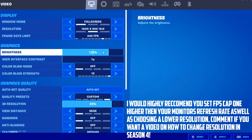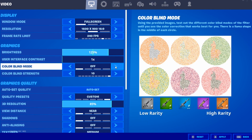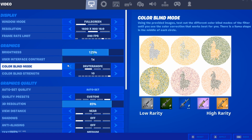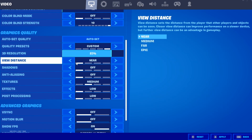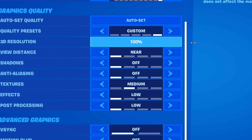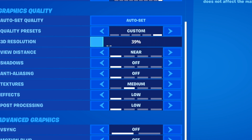Brightness I set to 125 because the game can be too dark otherwise, and higher brightness makes it easier to identify enemies. Contrast and colorblind mode are personal preference. Colorblind mode used to let you see through the storm but that's been patched - now it's mainly used to spot llamas. For best FPS, copy my exact settings, except I use medium textures rather than low because I don't like the look of low textures. For 3D resolution, start at 100 and lower by 10 increments if needed.